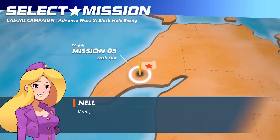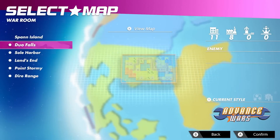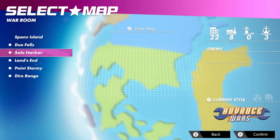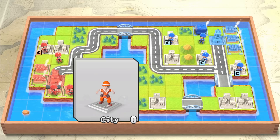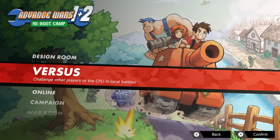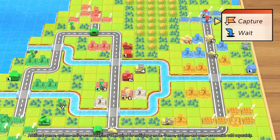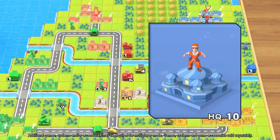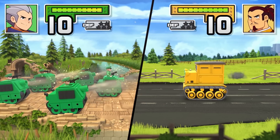If the campaign isn't enough for you, then try your hand at the War Room! Here you can test your tactical prowess in a wide array of different challenges with the CO of your choice. Try to get the top ranking. Still want more? Then try Versus Mode! Square off locally against up to three human or computer opponents on one Nintendo Switch system, or wirelessly across four systems if each player has the game.